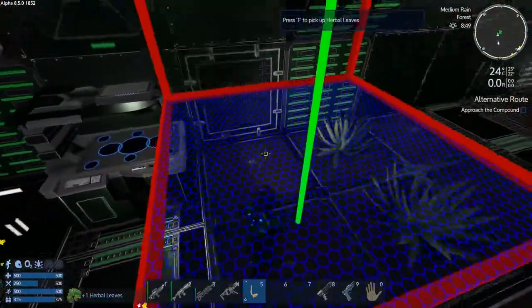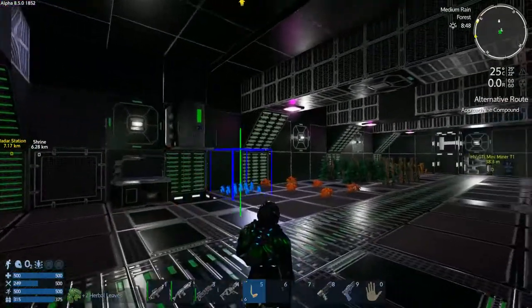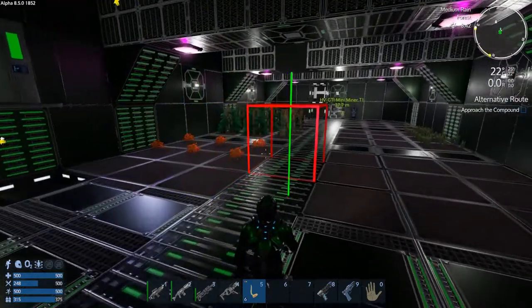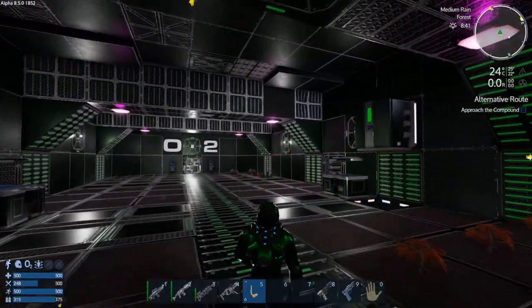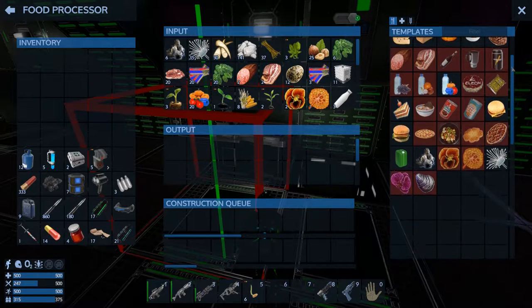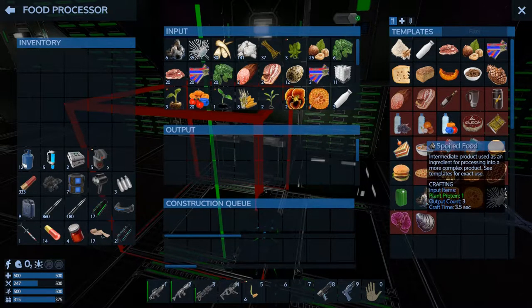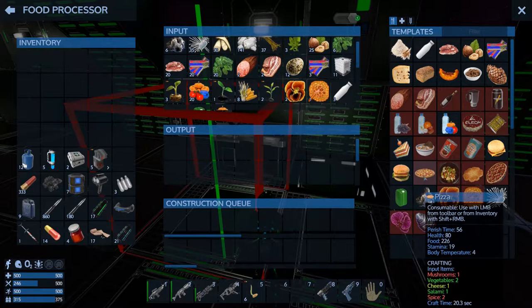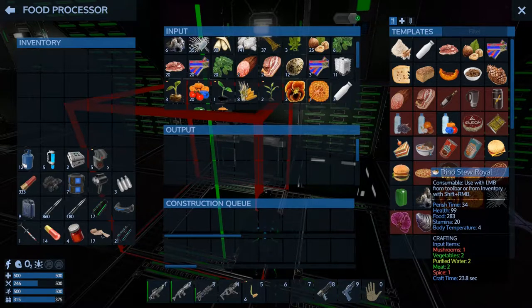It doesn't look like picking plants yields much in the way of XP anymore, which is quite the surprise. But I'm okay with that — I didn't think you should be able to make a spaceship because you could pick flowers, unless you pick a whole planet full of flowers. What does all this need? Mushrooms and spice. So it's going to be a while before I can really make any decent food.